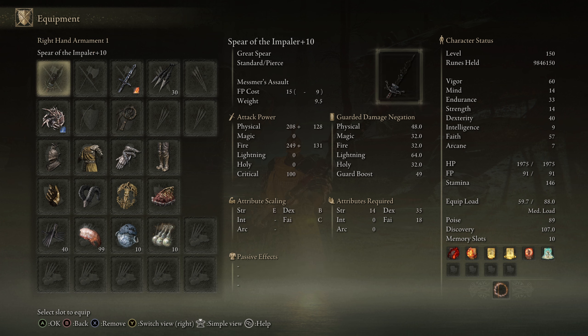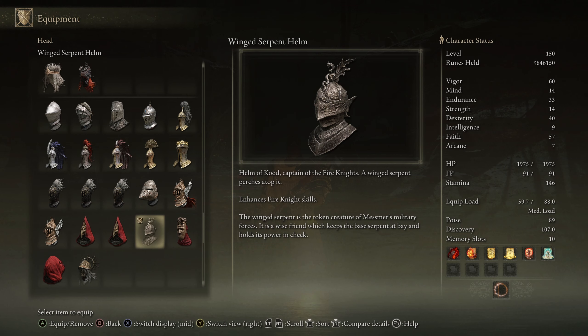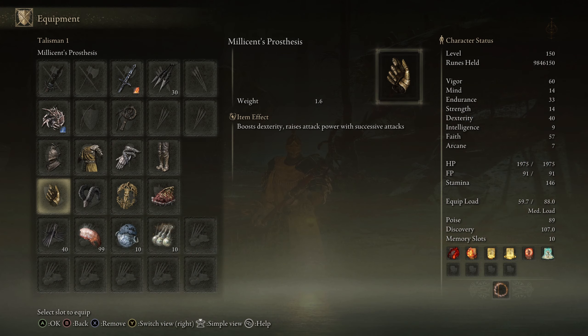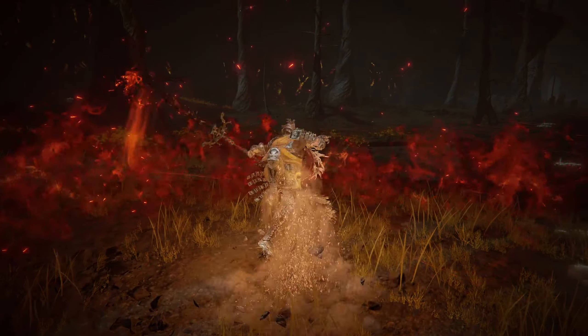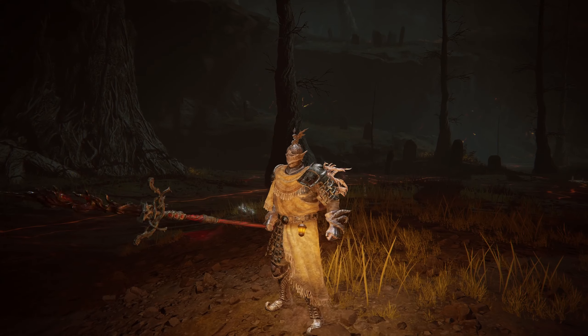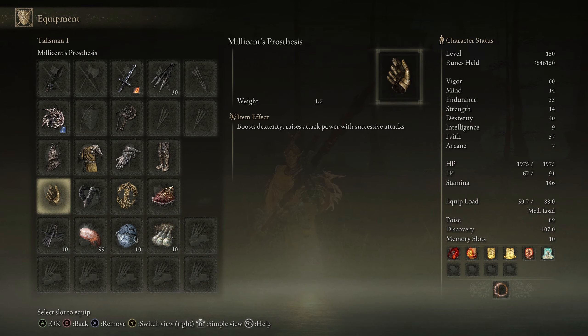These are the other weapons that I use with the Spear of the Impaler. This is the fashion set that I use. However, you do want to use the Winged Serpent Helm — this will actually give you a 10% boost on the Ash of War, so it's a pretty nice helmet to have on. And then these are the Talismans that I use in PvP. You definitely want to have Millicent's Prosthesis, because what this will do is when you use the second part of the Ash of War, it makes it easy to trigger the attack power boost from the successive attacks. So it's a nice little Talisman to have.